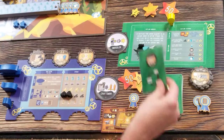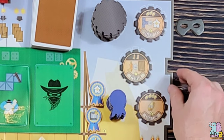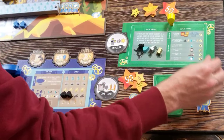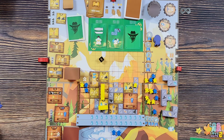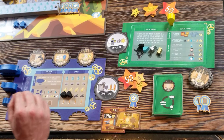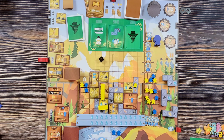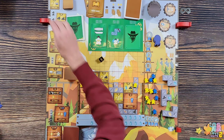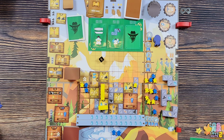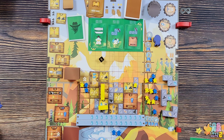Opponent rolls six - takes the recorder upgrade. New tile: lifeboat. The ships rotate again - I was so close to rescuing someone and now I can't. Back to me, getting very close to the end of the game with workers running out.